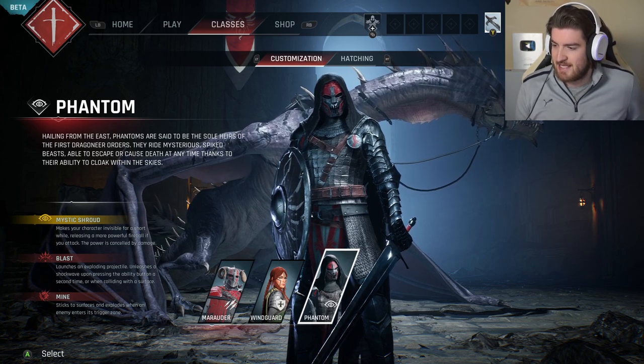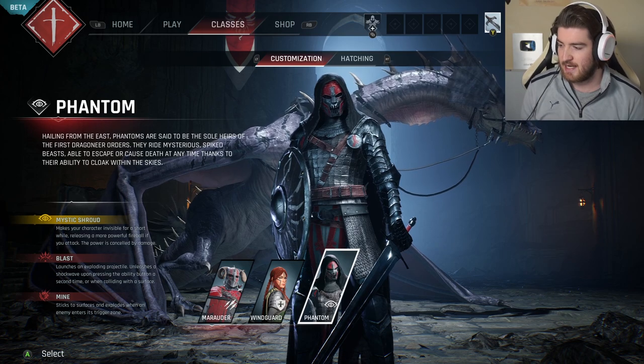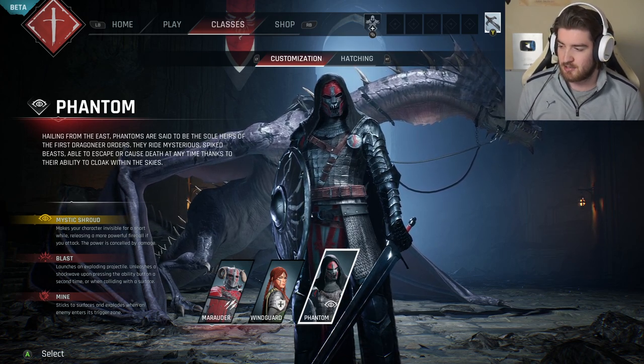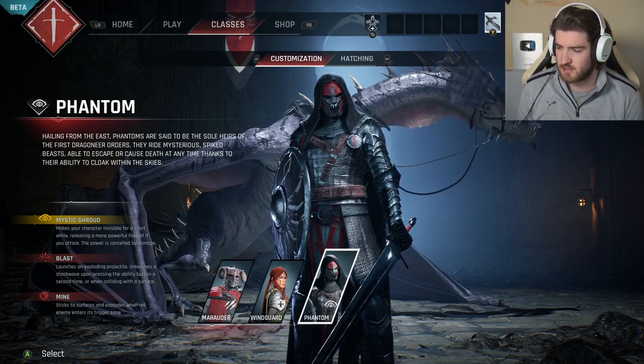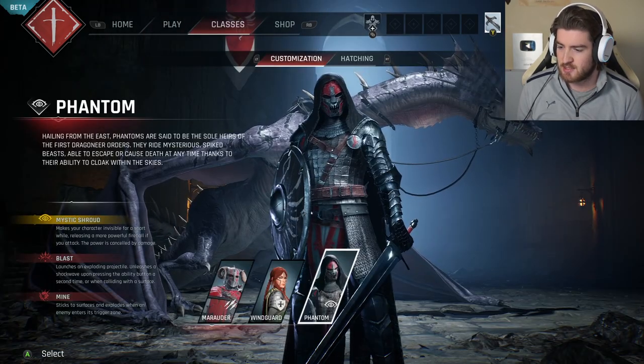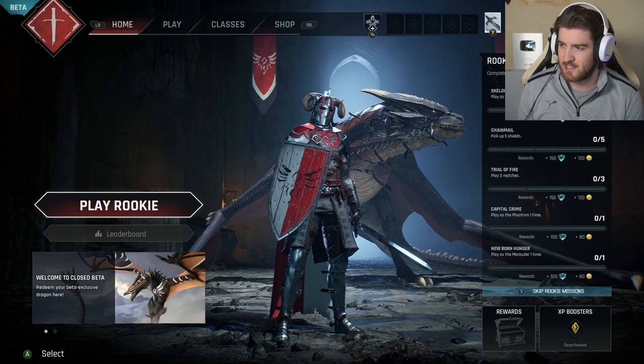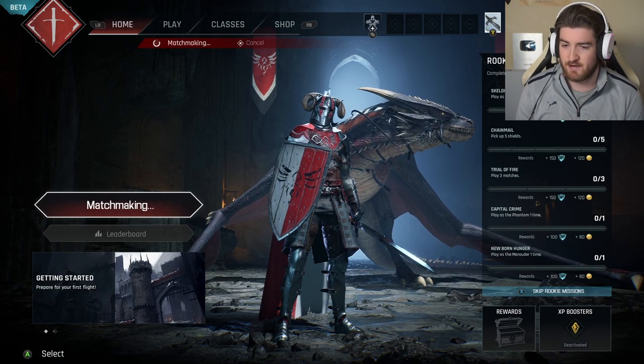Able to escape or cause death at any time thanks to their ability to cloak within the skies — that could be really handy. Mystic Shroud makes your character invisible, not invincible, for a short period. It has blast and a mine as well. We're going to stick with the Marauder for now for our first match and we're going to play our first rookie match.